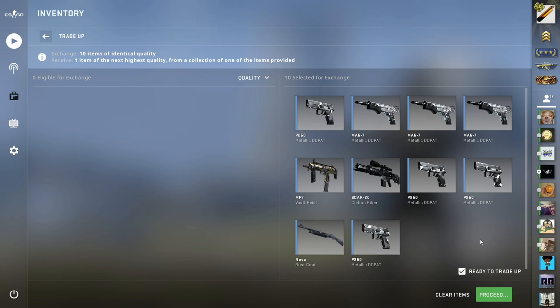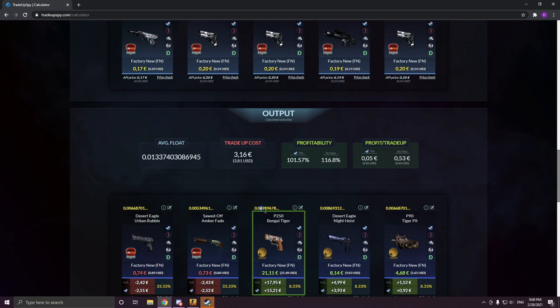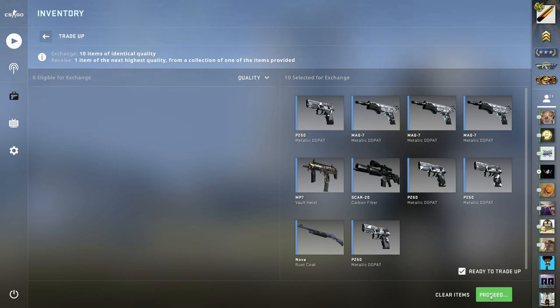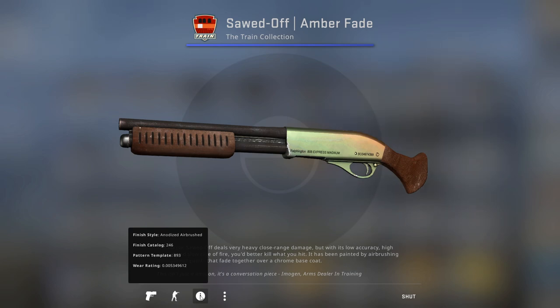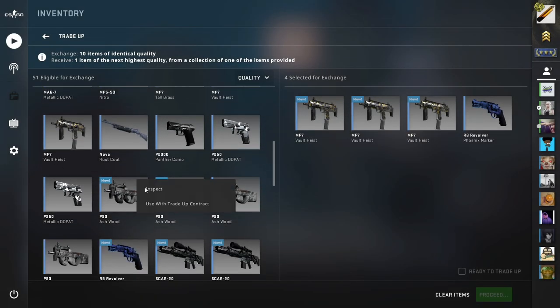The next trade-up is a Factory New P250 Bengal Tiger attempt. We're using two Factory New Havoc Skins and eight fillers with double-zero floats. There is a one-third chance to profit and an 8.33% chance to get the insane profit with the P250 Bengal Tiger. Let's see if Gaben can bless us with something amazing. Nope. Stupid Train Collection. Again, not coming in a clutch. Let's just move on.